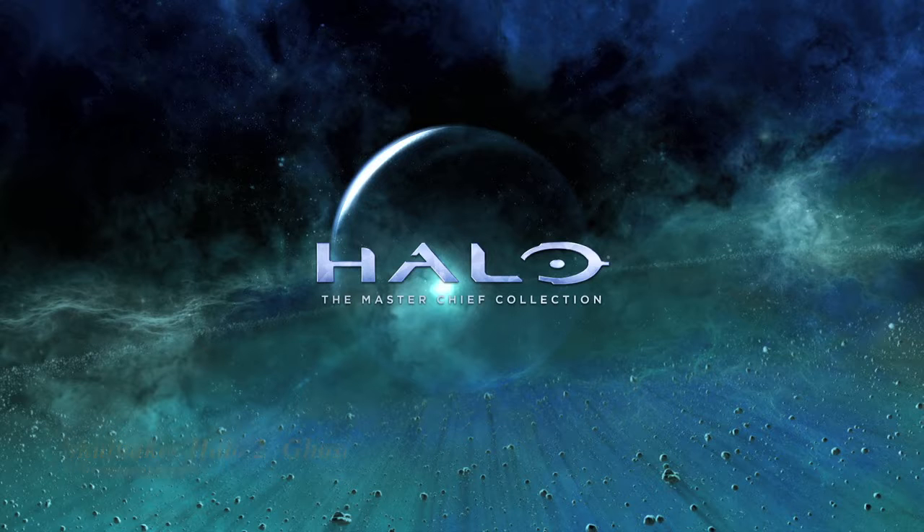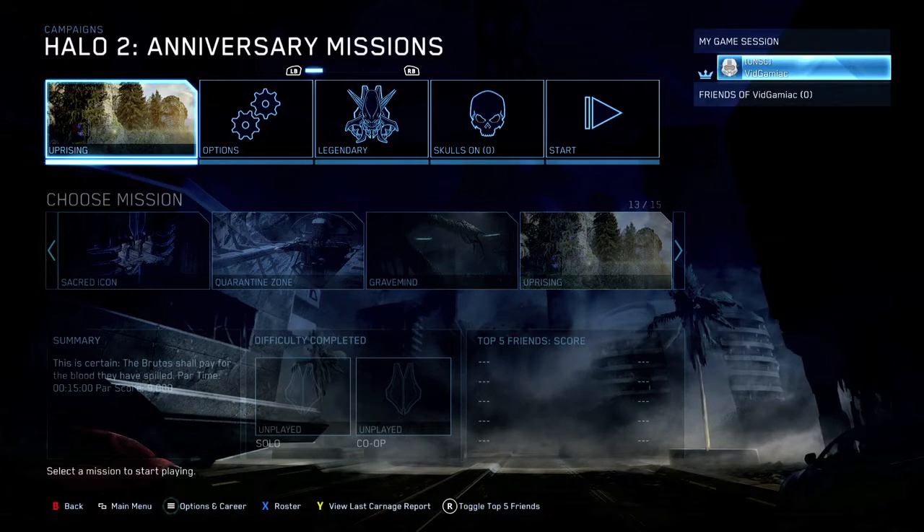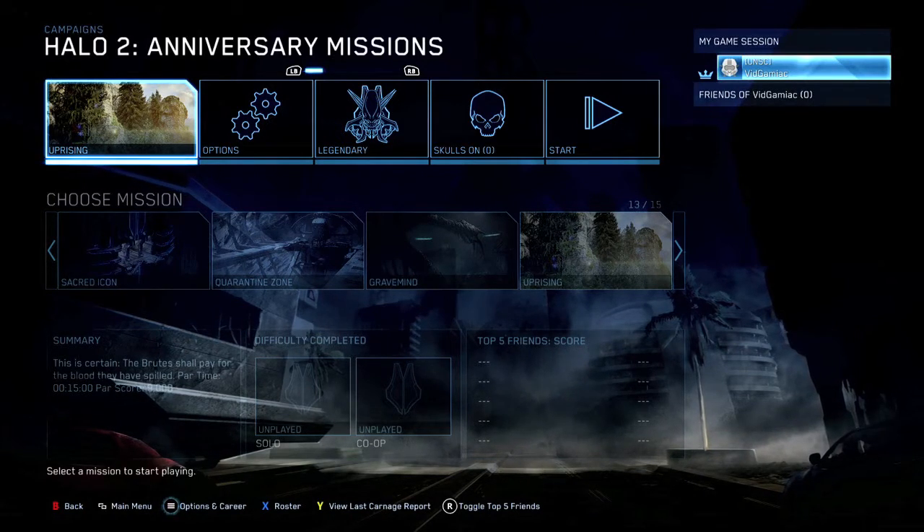Hey everybody, it's John here from VideoGamingAct.com. Here we are today back in the Master Chief Collection, grabbing the Ghost Skull in Halo 2. This is done on the level Uprising, and of course it has to be done on Legendary.